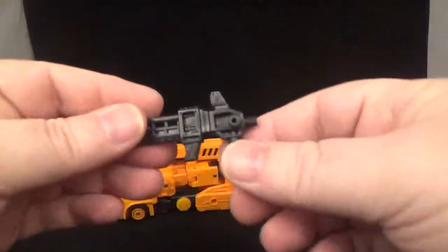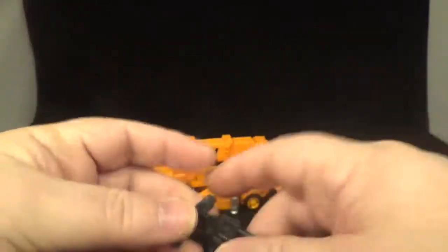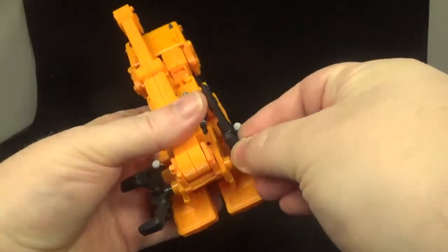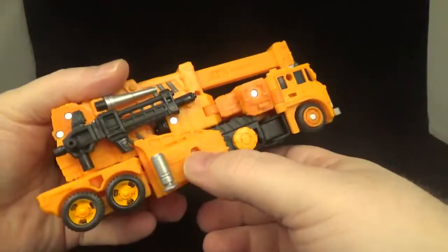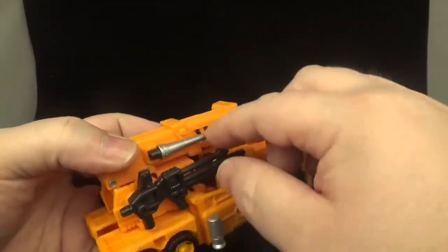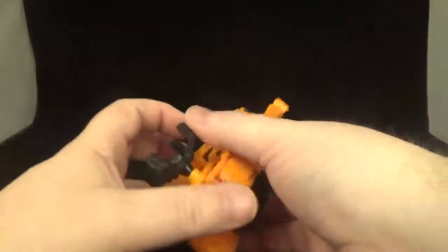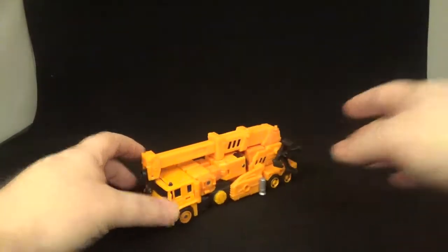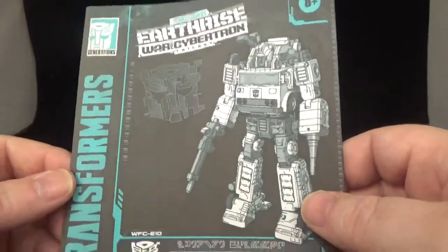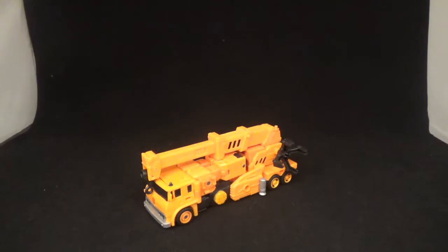He comes with his gun — nicely done, it's a nice mold, got some details in there. No paint would have been pretty cool, but you can tab it on right here or go right there too. He's got a little thing here that I'll show you in bot mode — you can put it on top and maybe use it as a hose or something. Use your imagination. He comes with instructions too — nicely done, love that aqua blue thing — really easy to follow.